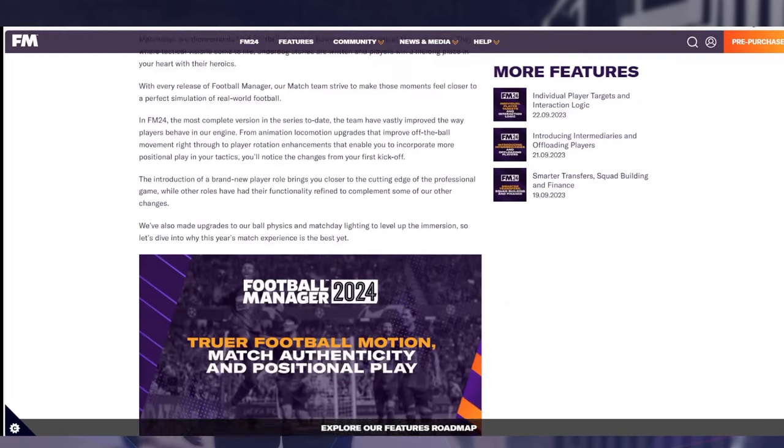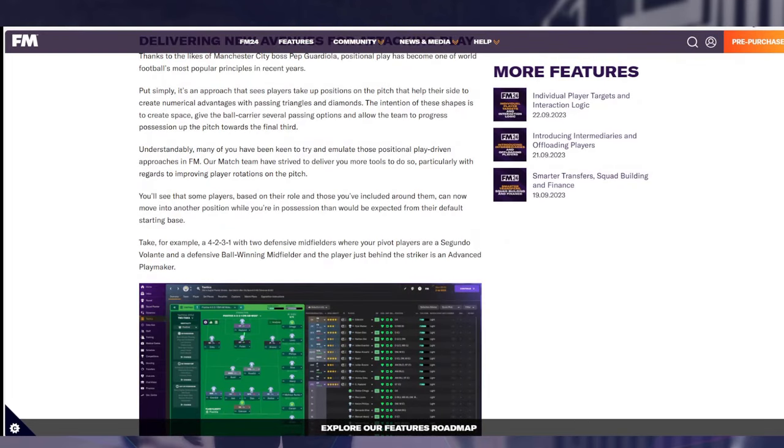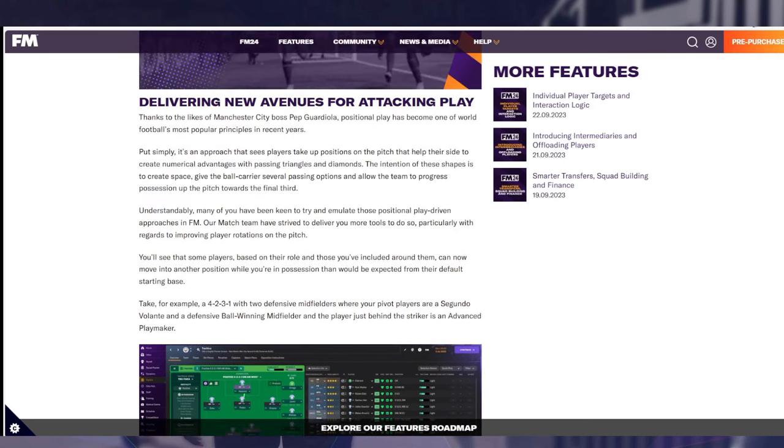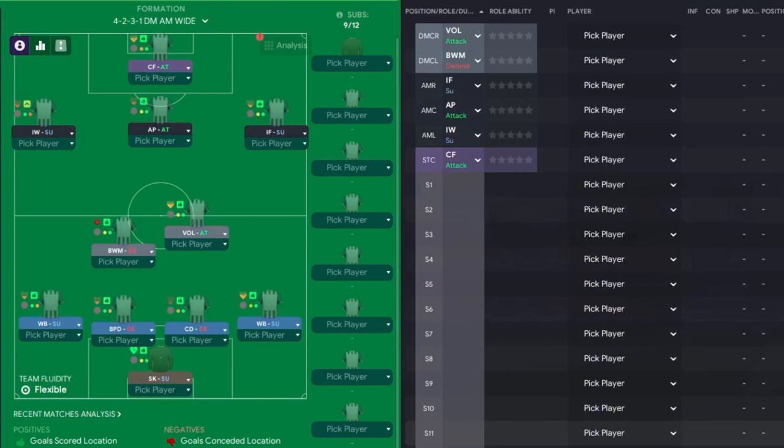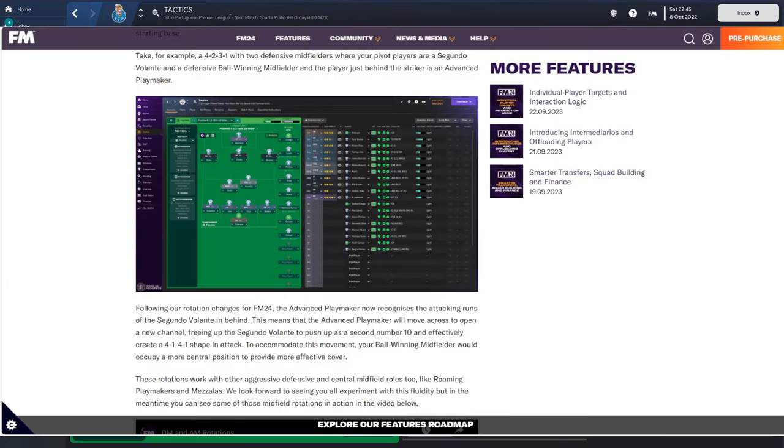The newest blog is out — link is down below in the video description, so go and have a read yourself. I'm going to go through some of the things quickly. The first section is all about new avenues for attacking play. The example they've used is a 4-2-3-1 with a double pivot, a volante and advanced playmaker in there.